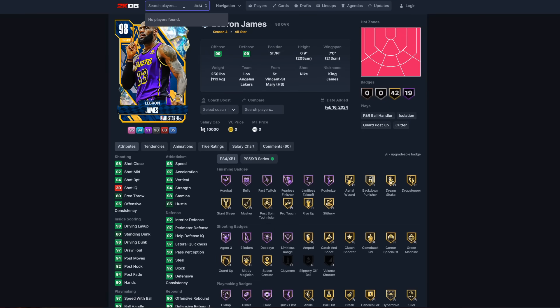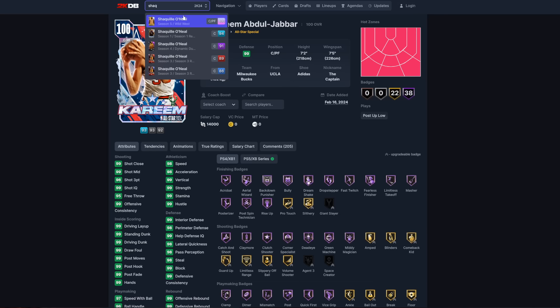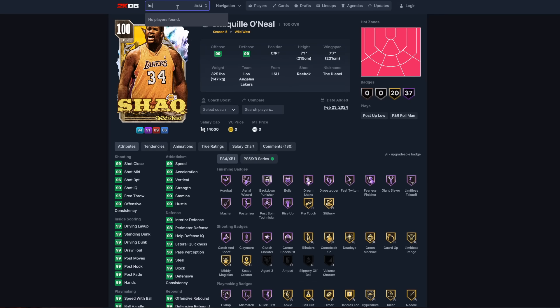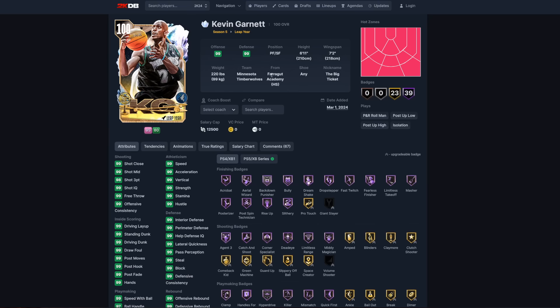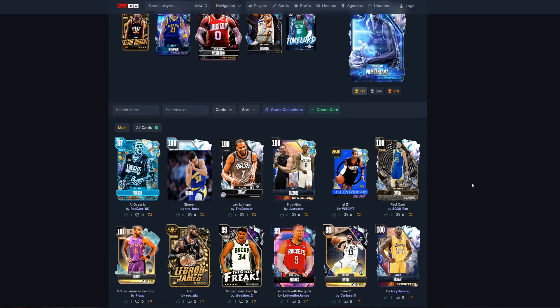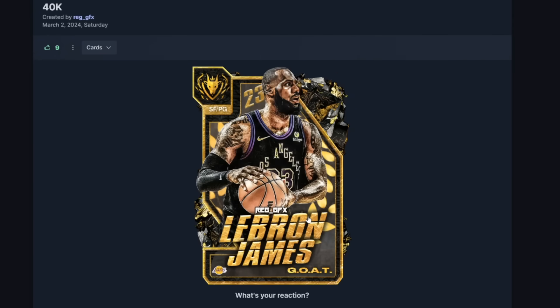With all the different cards LeBron already has, could you imagine if 2K drops a 100 overall LeBron James? That sounds like something 2K would do — 100 overalls are here to stay and they just keep coming. I could definitely see 2K doing something like a 48-hours-only 100 overall LeBron James. People are already making fan cards for this moment — shout out to Reg and GFX for this beautiful concept card.